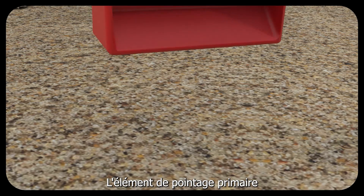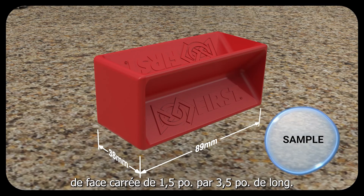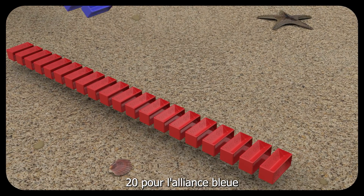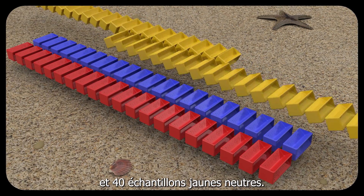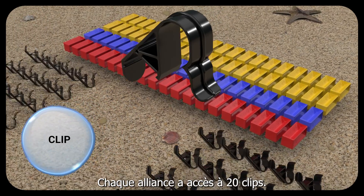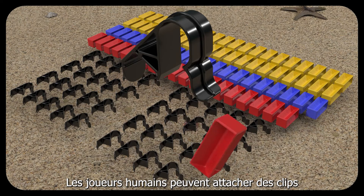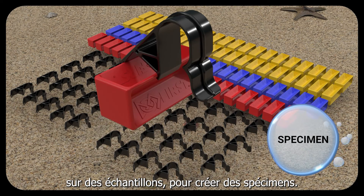The primary scoring element is a plastic sample, one and a half square by three and a half long. There are 20 samples for the red alliance, 20 for the blue alliance, and 40 yellow alliance neutral samples. Another game element is the clip. Each alliance has access to 20 clips. Human players may attach clips onto samples to create specimens.